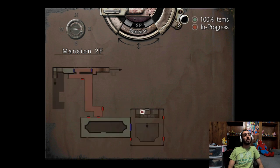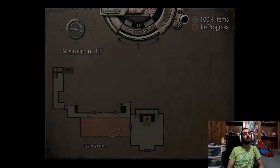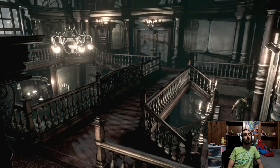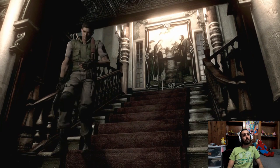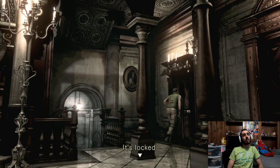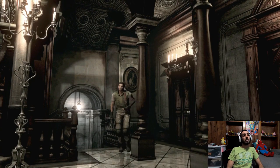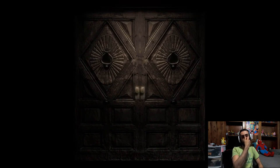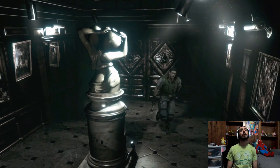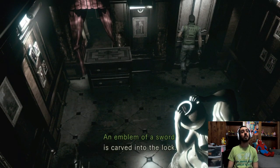We went upstairs and can't go through any of that. Alright, first floor. Let's do this door. Helmet. Okay, so here's a common theme already — helmet, sword, shield. The question is how do I get these? Okay, I was here yesterday. There we go, let's go through here. Oh, of course it's locked.